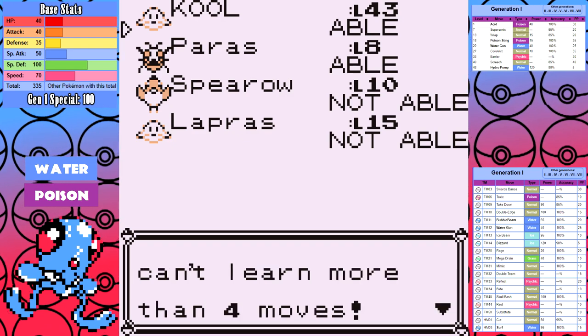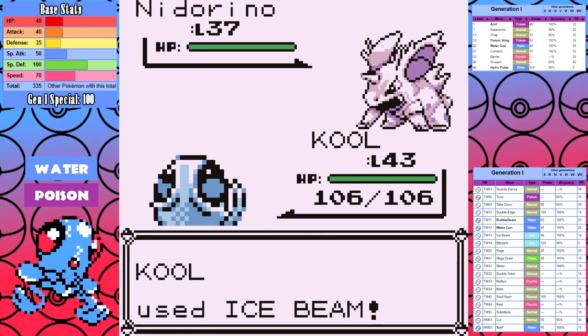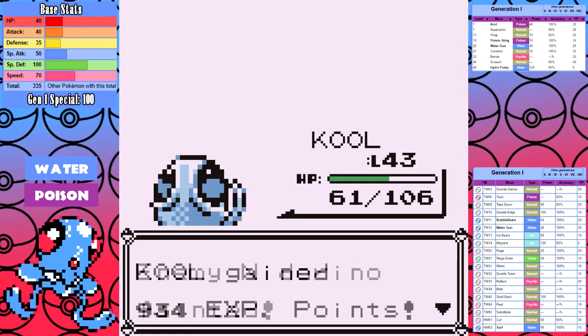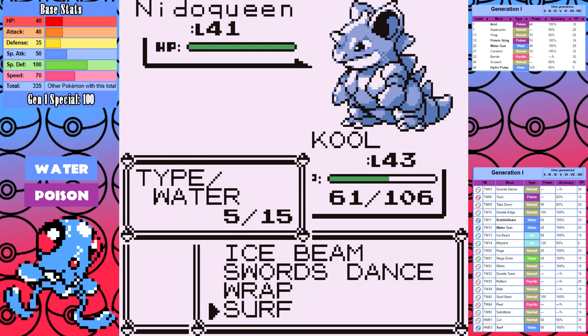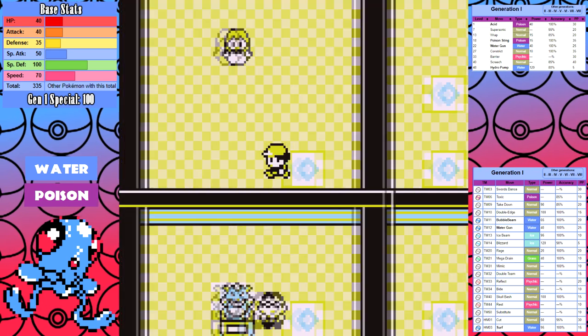After that it's Giovanni number two — I only show the footage for consistency but it's a joke: Water type, good special, against Pokemon I outspeed and either resist or take massive super effective damage from. Not much to see here folks.